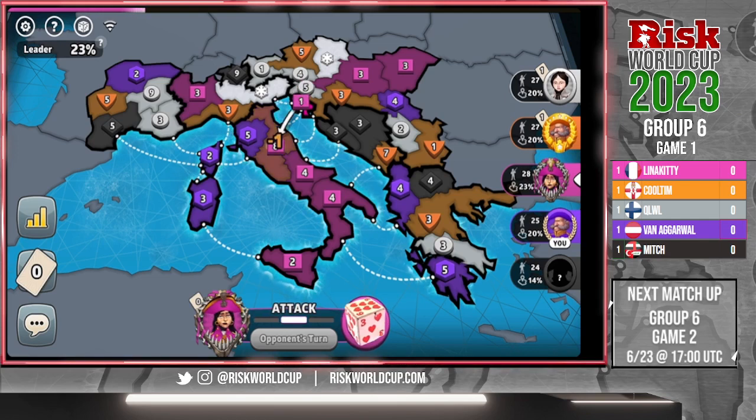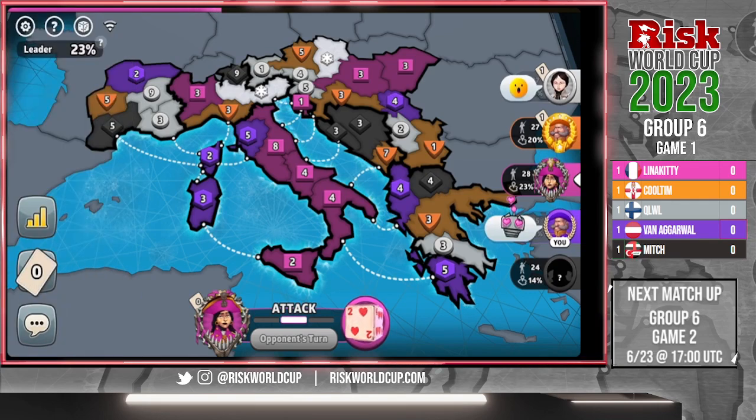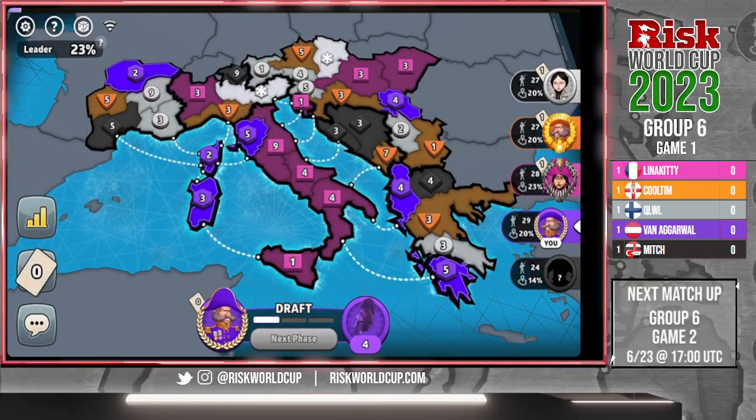Lena Kitty playing as Pink, representing France. Cool Tim playing as Orange, representing Northern Ireland. It looks like Lena Kitty is signaling to Van to get out of her bonus there. Van signals back — should be good. They're going to work together there in that area.